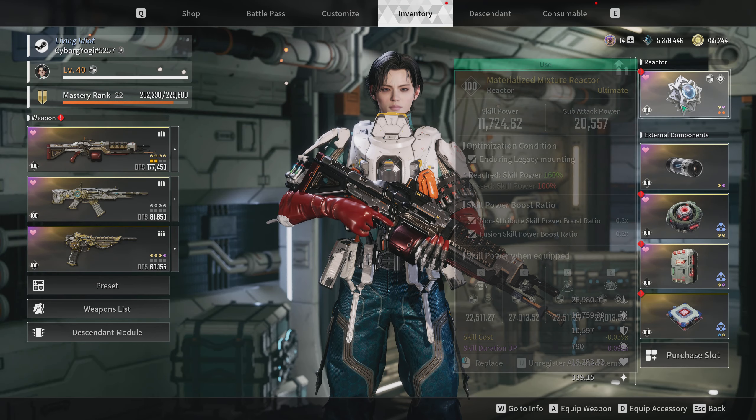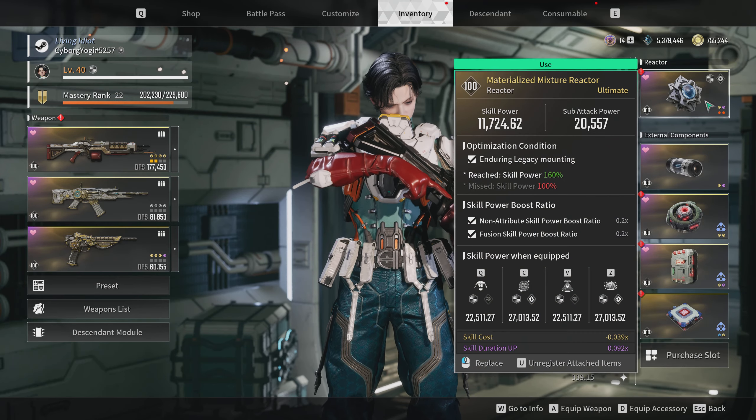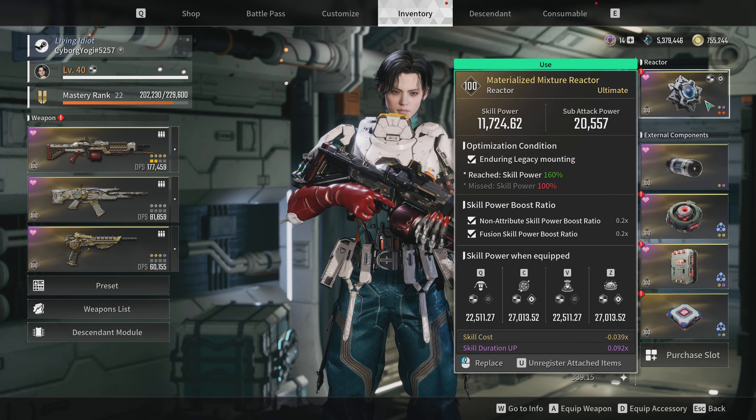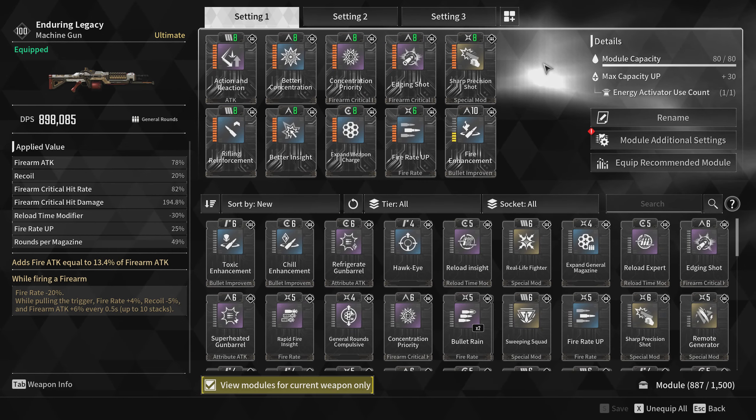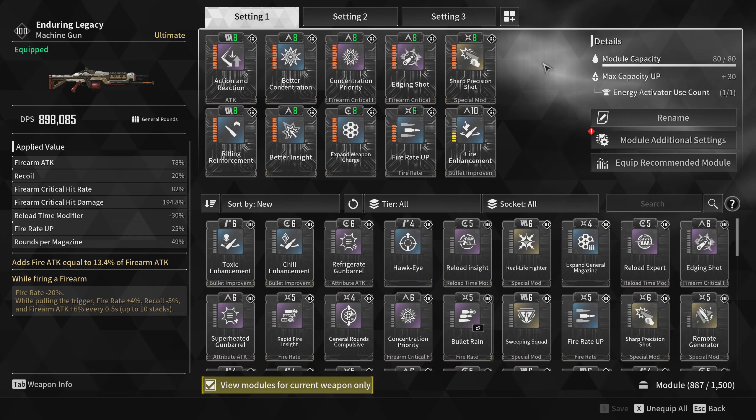I managed to farm a Materialized Mixture reactor with skill cost and skill duration up bonus stats. The best part is its weapon mounting is the Enduring Legacy, which perfectly pairs with my Eugene and the main gun I am using right now to melt the health of hard mode void intercept bosses.